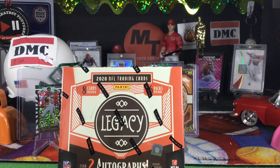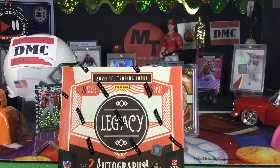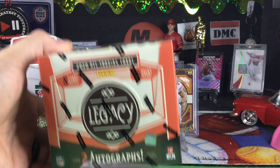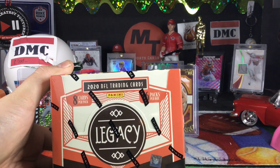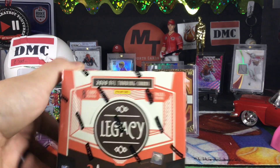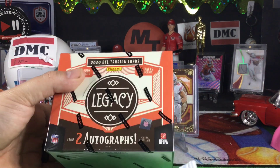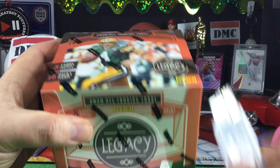Hello again everybody, Matt with MT Sports Guards here back again with another video. My partner DMC is here. We have no time to waste because we have a hobby box. This is our first hobby box this year of new 2020 stuff. We did two hobby boxes last year — a Donruss and Panini Black — and we got Kyler Autos out of each. This time I want Burrow or Tua.